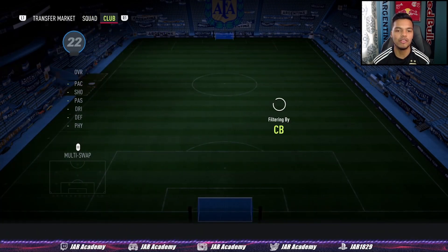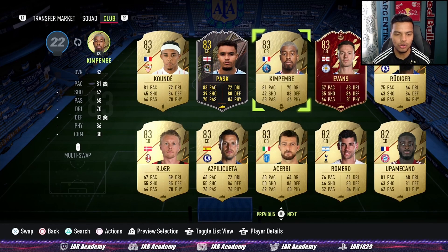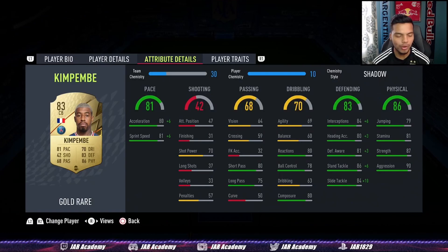In the left center back position, a bit of a boring card — everybody uses this guy, but it's for a reason, because he gets the job done. And that's all you need sometimes in a center back: Gold Presnel Kimpembe.